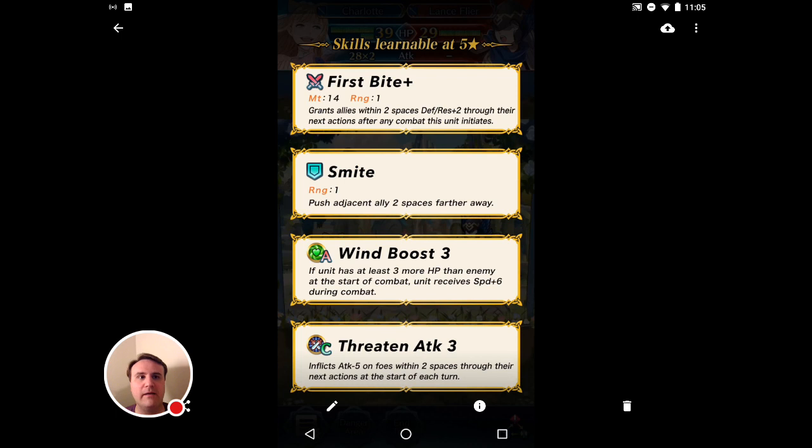Her weapon is called First Bite, and it follows the same theme — it buffs everybody within two spaces for defense and resistance. She comes with Smite, which is a little funny to give her. She also has Wind Boost, which gives her a speed bonus of six when she has at least three more hit points than her opponent. I think this skill will go into some neat builds to get her and others an incredible speed boost when they first initiate. It's going to be tricky because a lot of people won't care about a minus HP bane on their character, but that's probably going to change if this skill becomes popular.